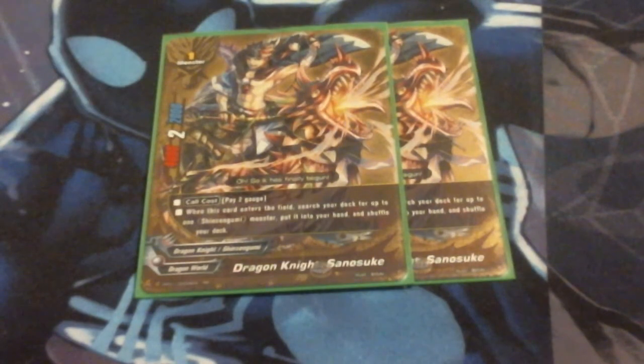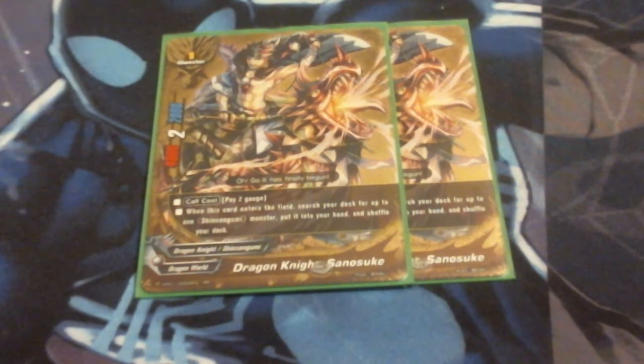Up next, we're also going to be running 2 copies of Sanosuke. Sanosuke is a size 1, also a 4-2-4. He has a heavy cost of pay 2 gauge, but when he enters the field I can search my deck for up to 1 Shinsugumi monster, put it in my hand, and shuffle my deck. He pretty much lets me go get a Soji or a Kondo when I need them. I was running him at 4, but it was getting too costly with that P2 gauge, so I dropped him to 2. He still adds that extra bit of consistency.